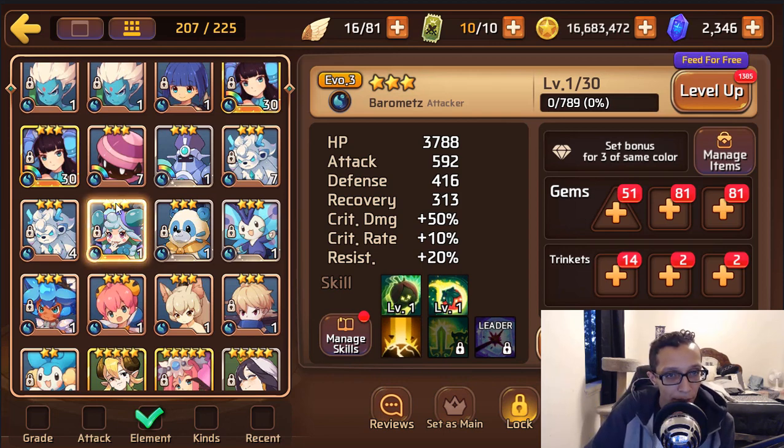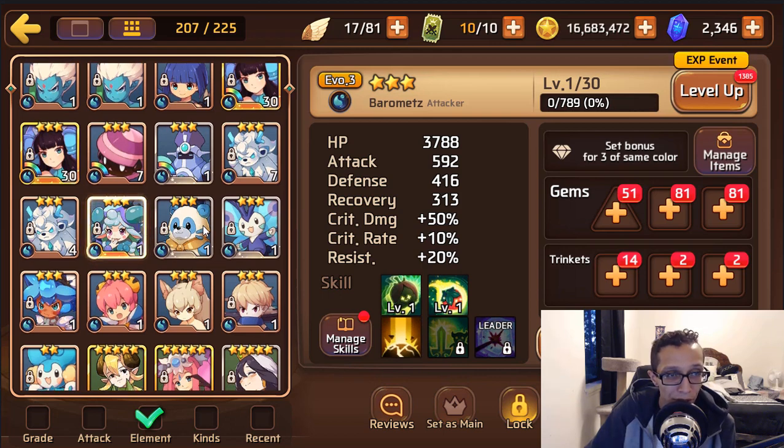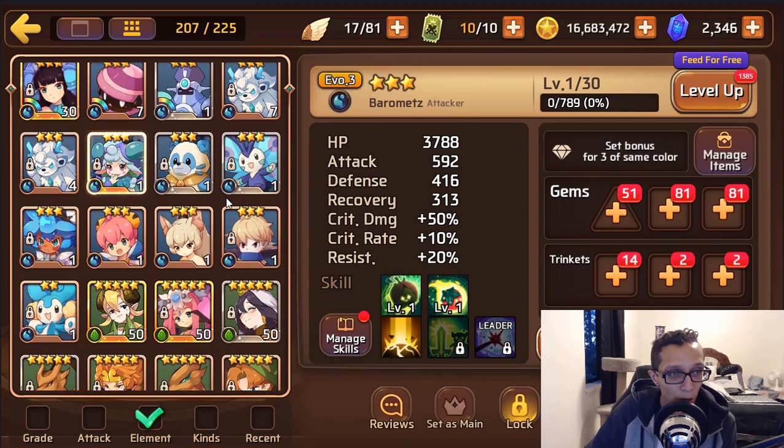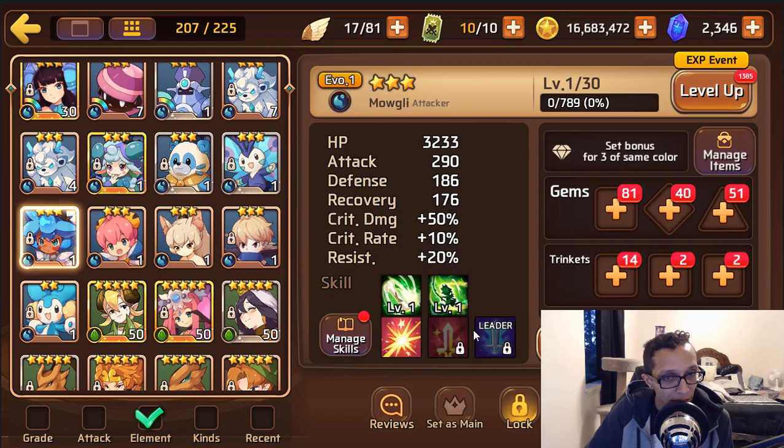Water Bulby isn't that bad — I use her only in one of the Colossus battles because she has shield breaker. She's on my second team in case my first team fails with Kateen. That's her only use — I don't even use her on my Titans team. But that's her only use in my opinion — if you guys have a water Bulby, please let us know.